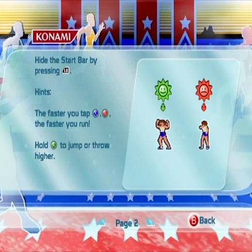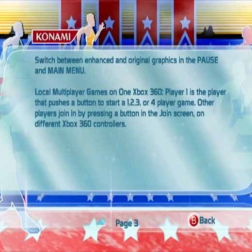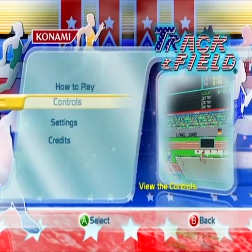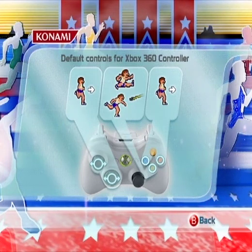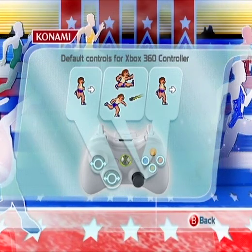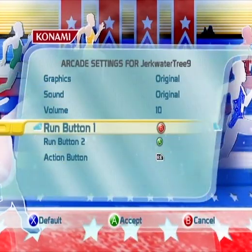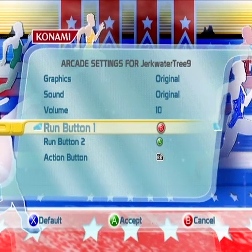The green sun — I have no idea what that means. There's not much explanation of the game's feedback system, but anyway. Controls established — those are the default controls. Let me go to the settings, because I changed that. Run buttons are set to B and A, which makes sense to me because the buttons are close together.